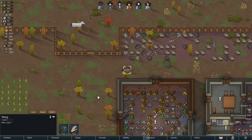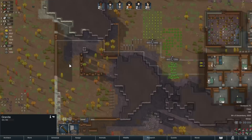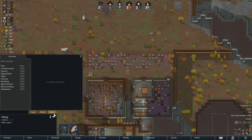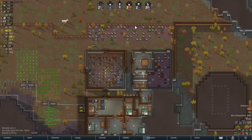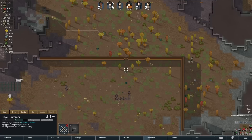A warg is hunting Sky right over here. Sky will be safe once she gets through that door, although the warg will start to hunt something else. One of the things with the current setup is animals can get into our base. Any predator — and this symbol here means predator — when hungry will hunt smaller creatures, including possibly people.